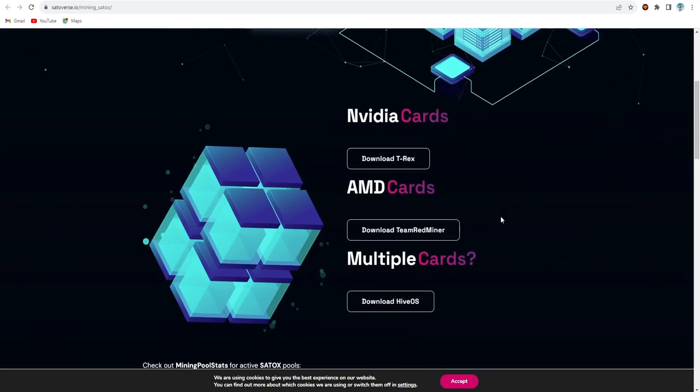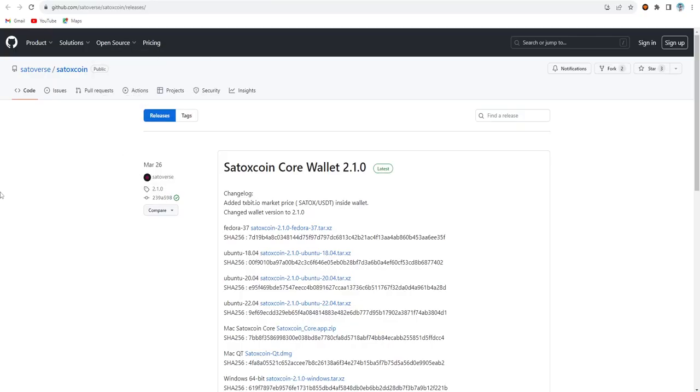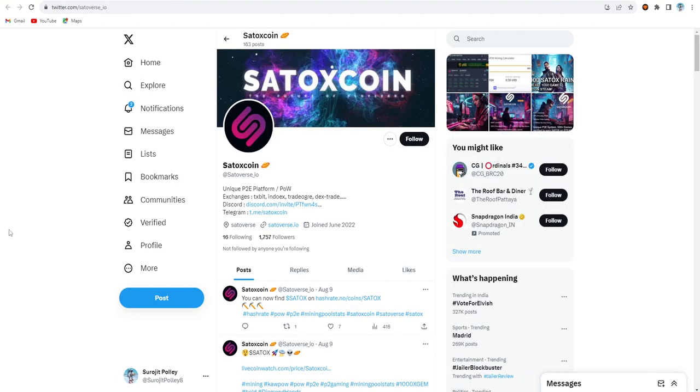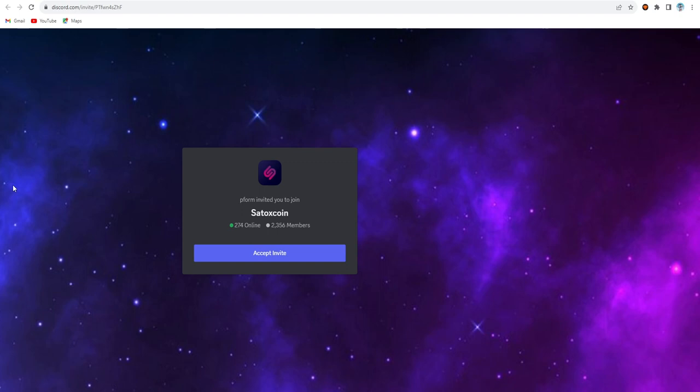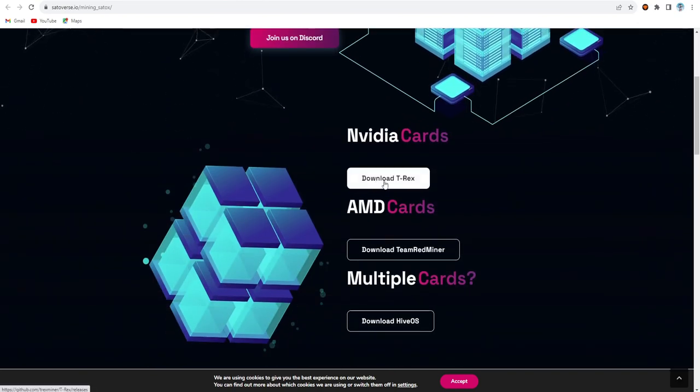On the mining section you can see that for Nvidia cards Satox coin recommends the T-Rex miner, and for AMD cards they recommend Team Red Miner. For multiple cards you can choose HiveOS. I'm definitely using HiveOS but today I'm not using T-Rex miner because T-Rex miner is best for Kapow and the Philipa algorithm. Today I'm going to use the BZ Miner. This is the main GitHub site for the Satox coin core wallet - version 2.1.0 is the latest available. The Twitter account has 1,757 followers and the Discord server has 2,356 members.